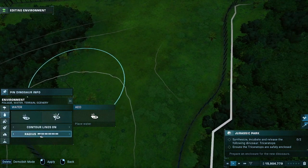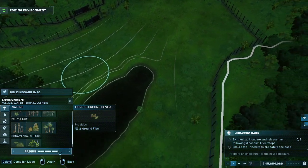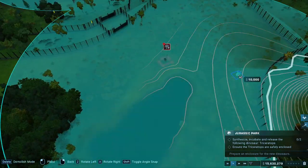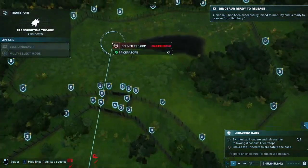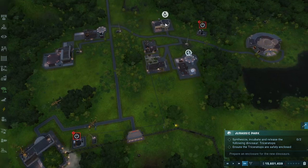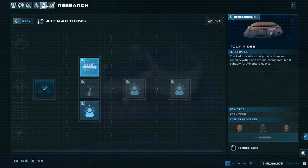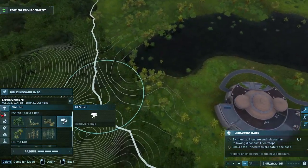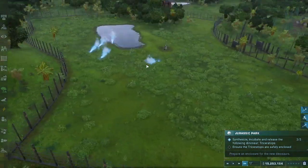Let's put the water up here and add the ground cover. Put the ranger post down — just in time. I can get the guest attraction too — a tour ride. I should probably put it here, going around the water and down, because I think I could put the T-Rex down there. Yeah, T-Rex is probably best down there.